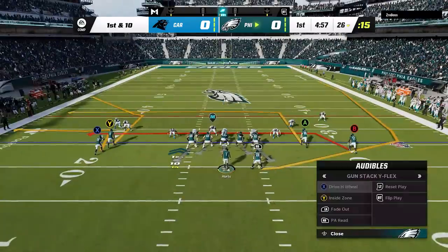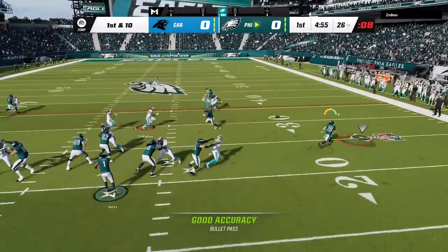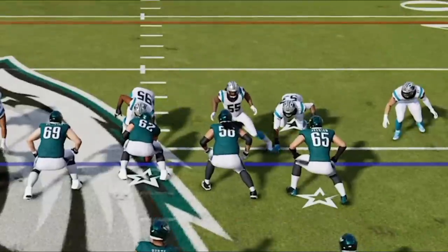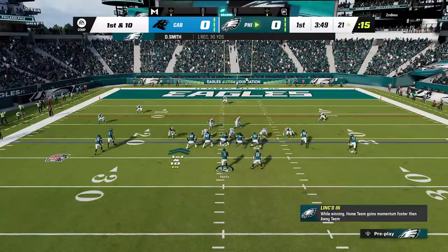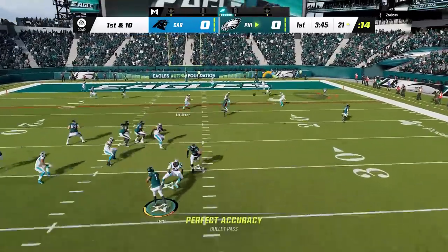I read man coverage on the very first play so I switched to the Drive H wheel play and threw to the running back underneath for a big catch and run since the user didn't follow. He watches that better on the next play so I switch to the Y sail play and hit the zig on the other side for another big catch and run. He switches to zone cover 3 on the next play so I patiently wait for the sail route to clear the linebacker and punch it in in just 3 plays.